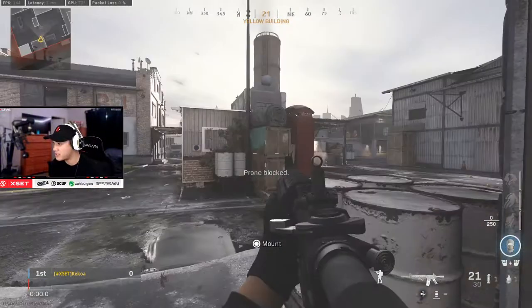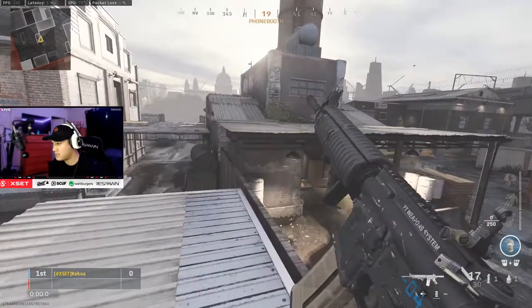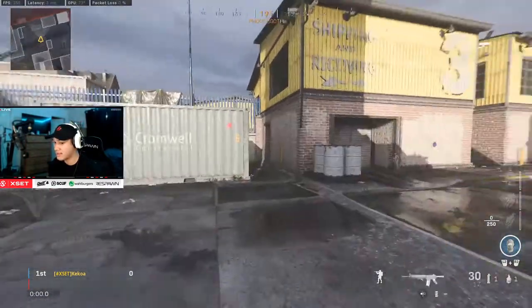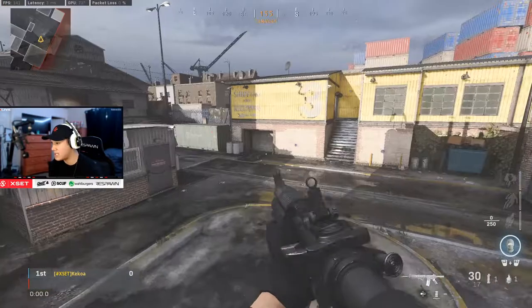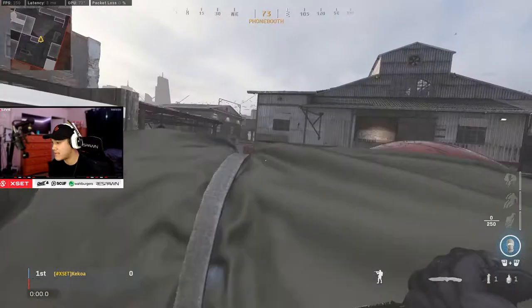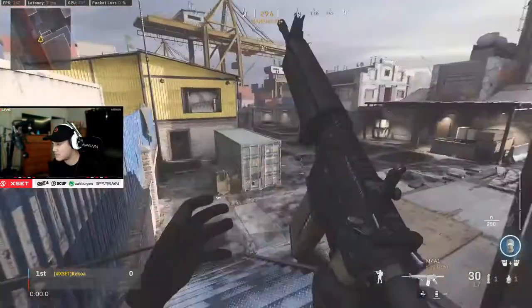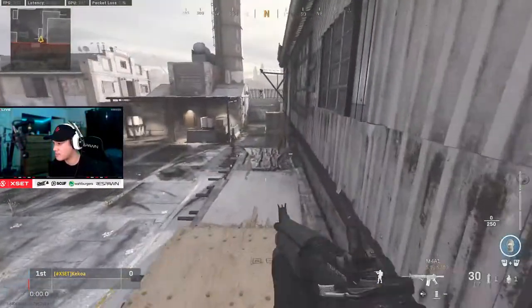Let me show you the super bunny hop. That's how you get someone off a heady - you know they're there, you see them on the UAV, you just slide cancel and break the angle on them. The super bunny hop is when you're on a ledge, you aim, jump off the ledge, and you get a super bounce - it breaks a lot of camera angles. It usually happens when you go down a slant.